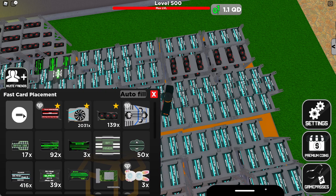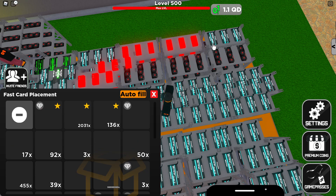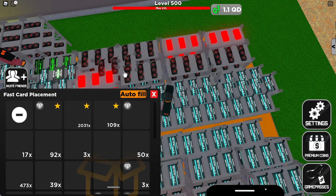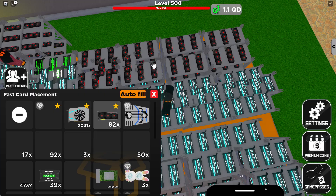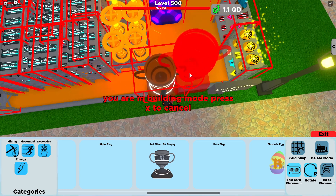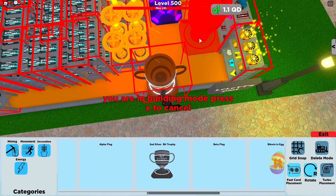There's a new feature called Fast Card Placement that footballwr_godly15 told me about. Watch how fast you can unload cards — you press the minus and you can unload a bunch, choose a card, and auto-fill at speed. I've been manually sitting there removing nine cards at a time, but look at the speed of this. It's just nuts and it's going to completely change the game for me.